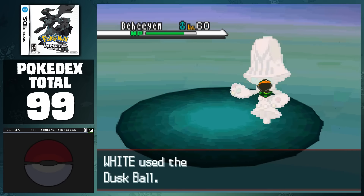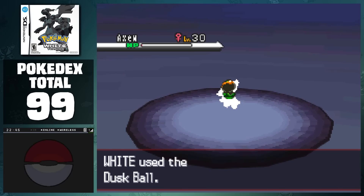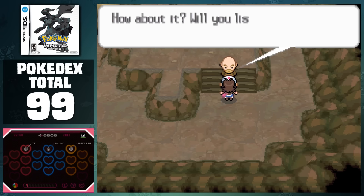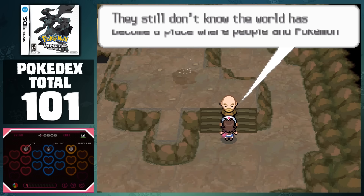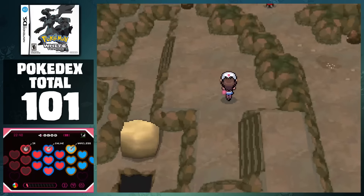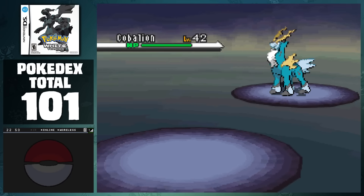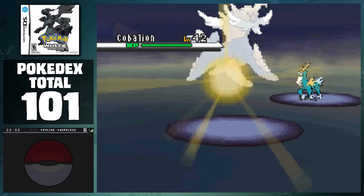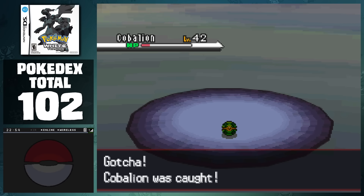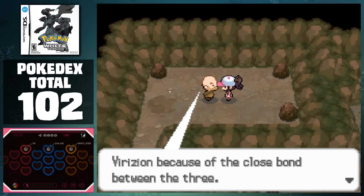After this, I caught Mienshao on Route 14, before following the path to Mistralton Cave for some special events. In here, we can catch Axew on any floor, but if we reach the top floor, we'll meet an old man who tells us his journey to hunt down the legendary trio for this region. He says that he found one of them hidden in this cave, and being the people that we are, we're going to steal all of his hard work and take it for ourselves. The first one we meet is Cobalion. This Pokemon is as difficult to catch as the rest of the legendaries in these games, but because of all the Dusk Balls, we have roughly a 10% chance on every throw. After a couple minutes, we can add it to our party. The old man says that the rest of the trio is probably waiting for us somewhere, so let's just ruin his entire career and take them on too.